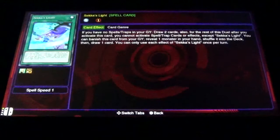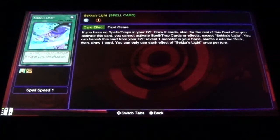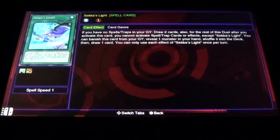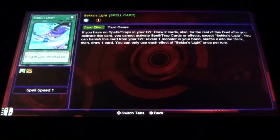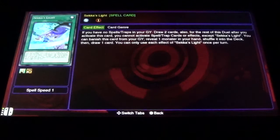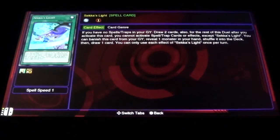Oh, another Seka's Light - I didn't realize it was limited. Draw two cards! Wait, this card - you can activate spell and trap cards faster with Seka's Light. On turn zero you can activate this, get two cards, and then activate its effect in the graveyard again: shuffle one light monster from your deck or hand into your deck and then draw a new card if you didn't like that particular monster. That's very powerful, I can understand why that's limited.